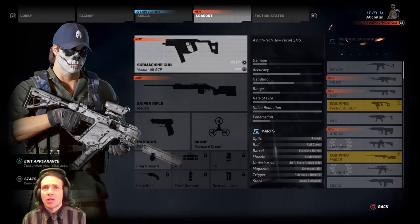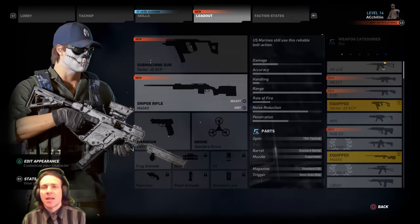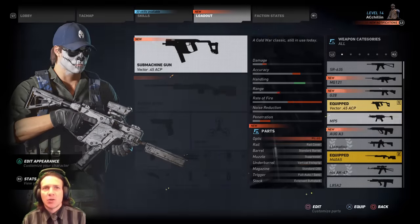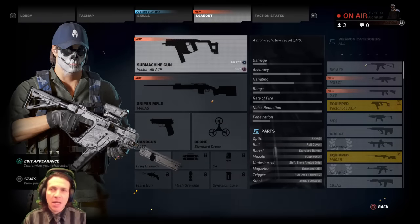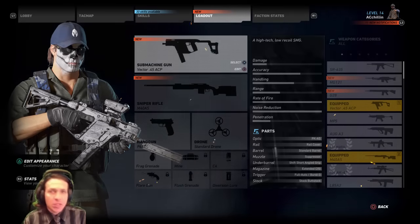You can go R1 again to your loadout. You can do your loadout on the fly anytime you'd like. X selects the weapon, and you can change it up for any other weapon that you get. I've played about 30% of the game, so I am a little bit deep into it.